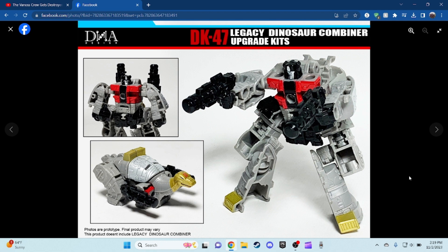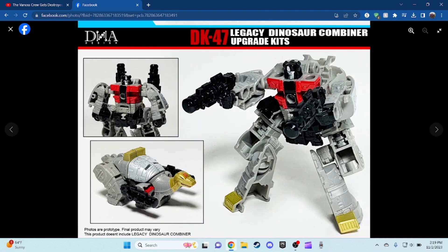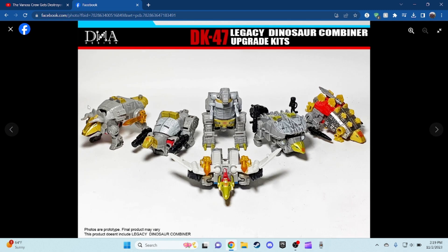For Sludge, he has these cannons right there — this is the figure I'm actually missing and I can't even find him because he's very hard to get. But you can see you can store it on his back or in dinosaur mode, and holding it in robot mode looks pretty nice. And for Slug — or Slag, whatever you want to call it — you have these swords right there, which looks pretty cool.